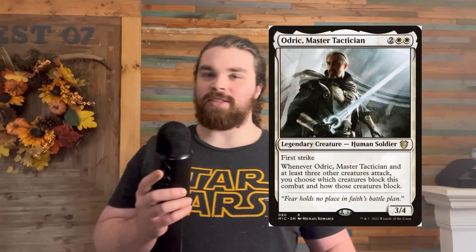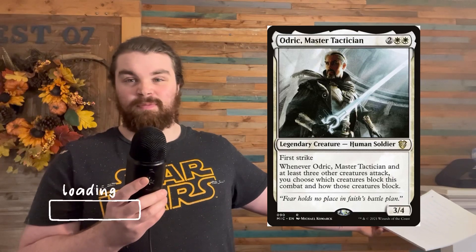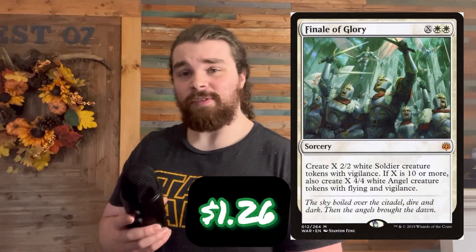Next up we've got Audric, Master Tactician. This essentially not only makes it so you can take out your opponent's key pieces, but it also makes it so you can basically give all of your creatures unblockable. It's pretty insane. This card's 30 cents and it gives all your creatures unblockable and you can take out your opponent's key pieces. You could make a Fyndhorn Elf block a 1/1 soldier — you lose a soldier, they lose their mana dork. Sounds pretty good to me.